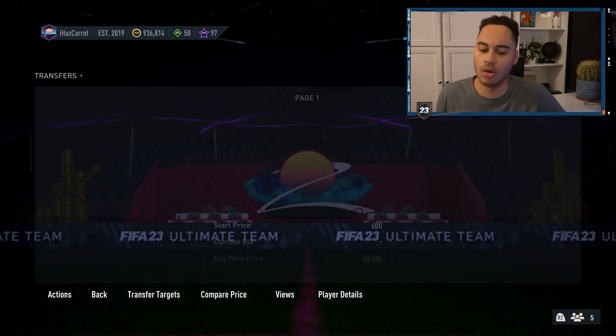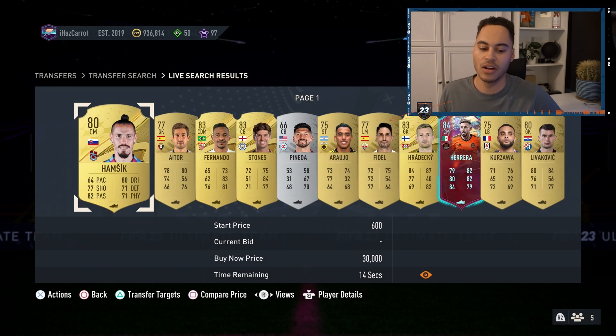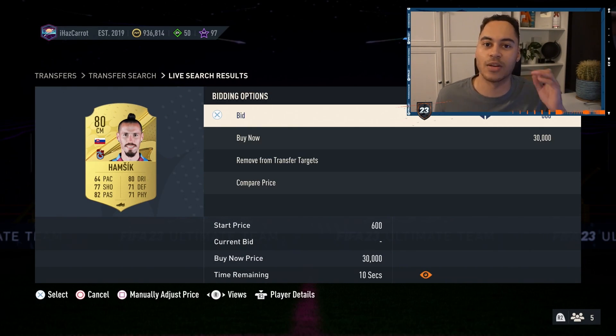So why is this? On the EA transfer market — and I believe the web app too — when you're searching for a card or doing any sort of interaction, there is actually a two-second delay on what you're trying to do. I'll show you with a quick example. Say I go onto the market and pick a random card. There is a two-second delay, so if you actually bid with two or one second left on a card, the bid won't actually go through.